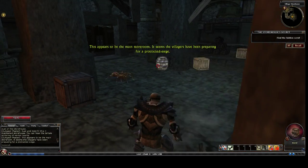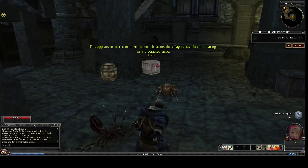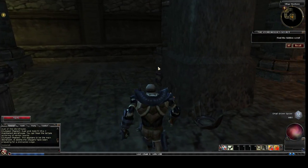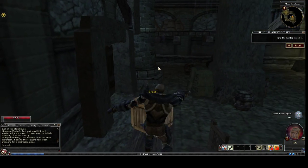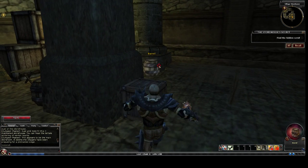This appears to be the main storeroom. It seems the villagers have been prepared for a protracted siege. And we're looking for a silver key that's going to drop out of the smashables. I'm going to smash everything anyway, but eventually the silver key is going to drop out of one of these items.